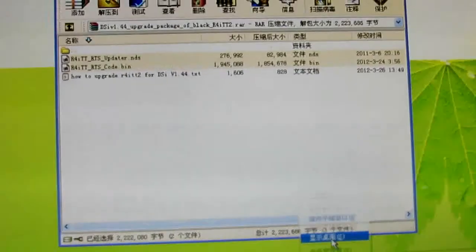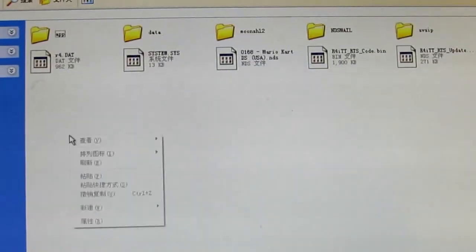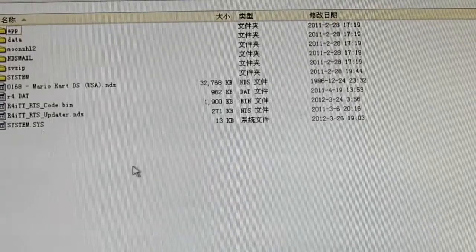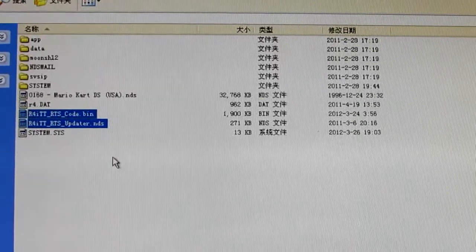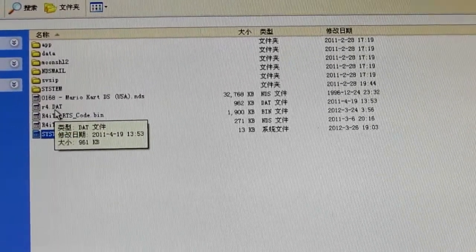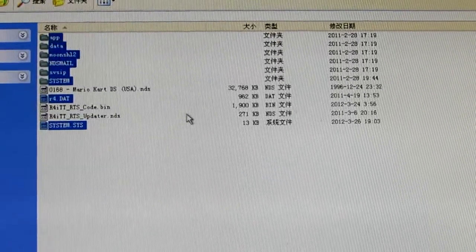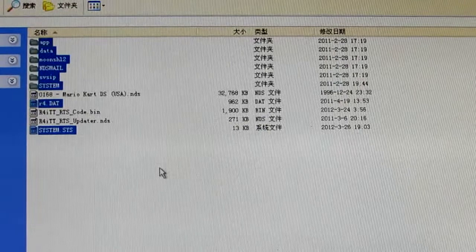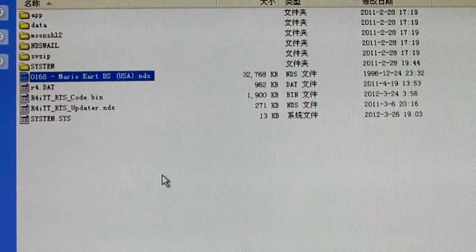I have completed the extraction. Let's check the memory card — as you can see, here are the firmware patch files, along with the earlier files and the DS games.